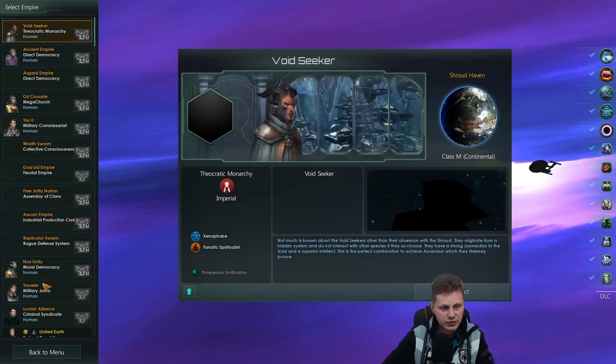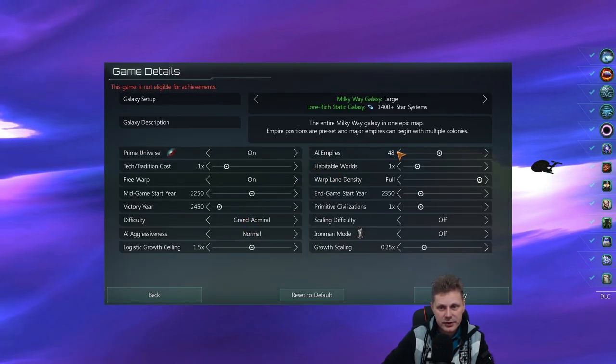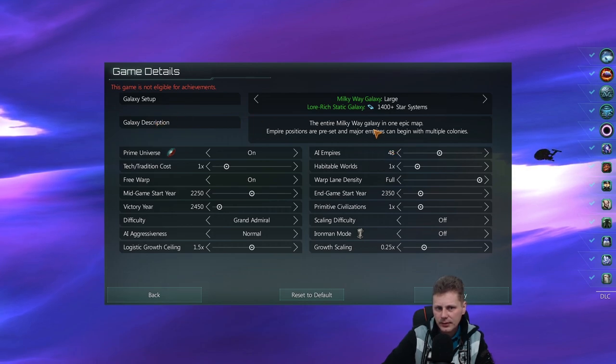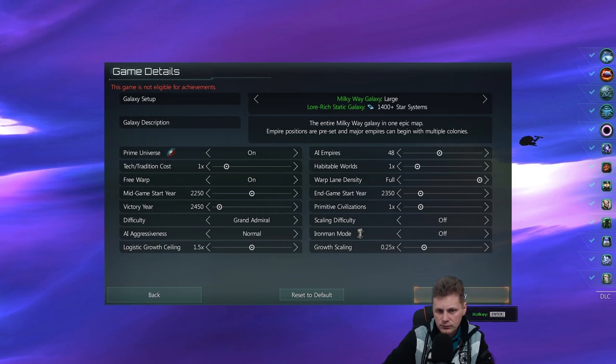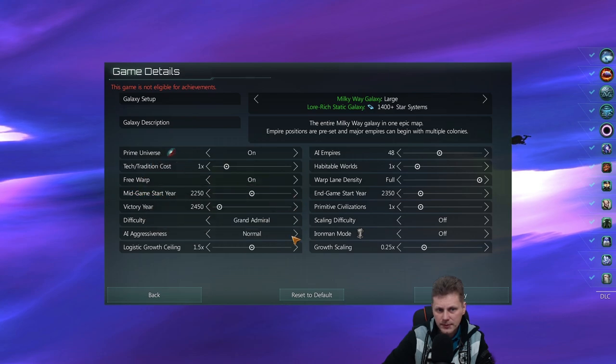New game — this is going to be the do-or-die situation. Federal select, grand admiral, everything as it should be. The one thing I'm not sure about is the AI empires — how many are preset? Is there anything I want to change? Don't want to change tech cost. Prime universe — okay, let's go.